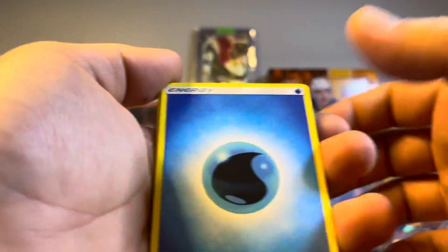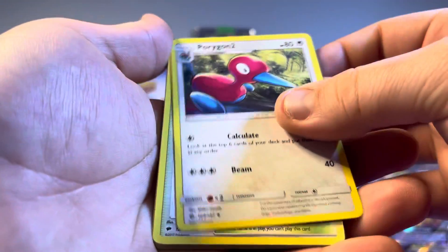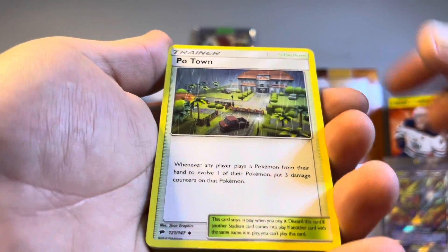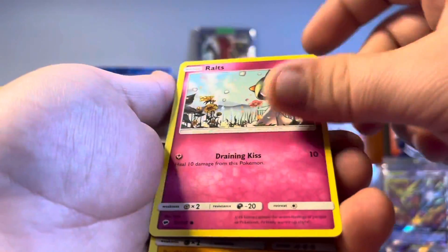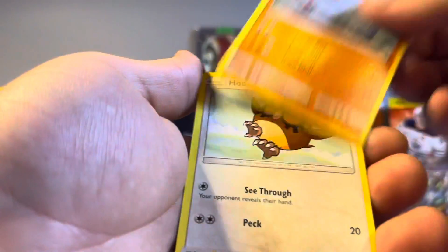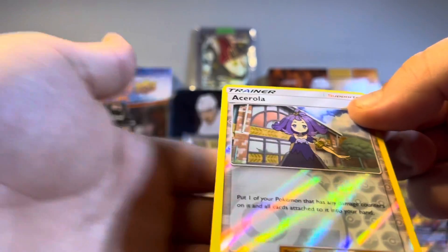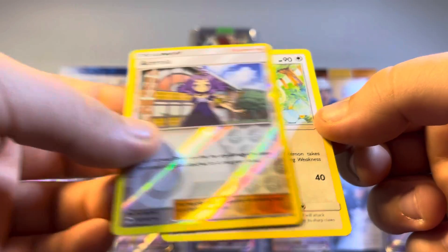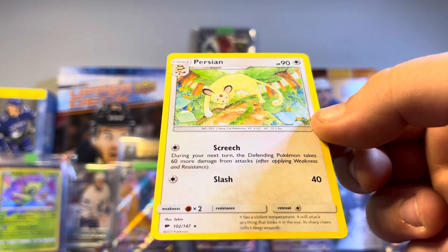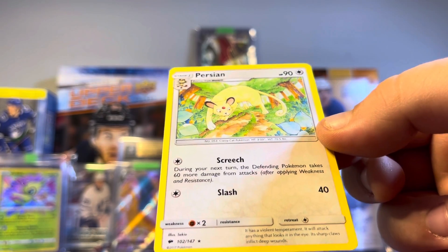Going with fire for the Burning Shadows pack — water keeps getting me. We got Porygon2, that's a cool way to start. Then Poliwrath, Dusclops, Tangela, Raticate — I like Raticate, the artwork is pretty nice. We got an Acerola reverse holo, number 112 of 147. And the last card is a Persian, a non-holo rare again. No holos yet.